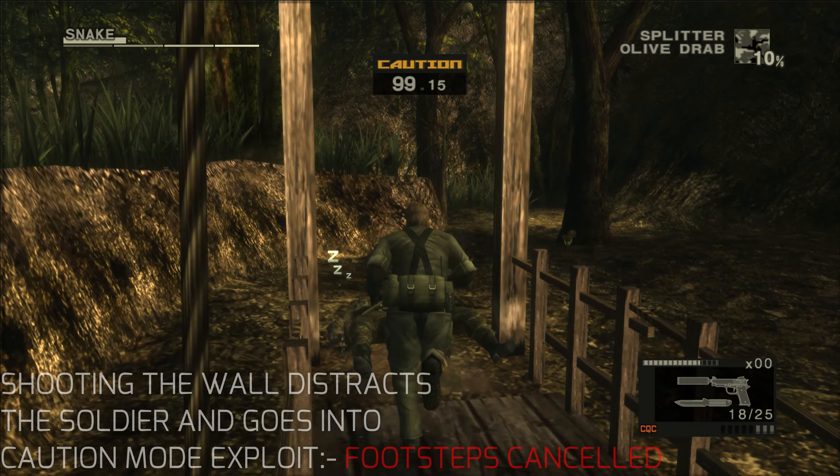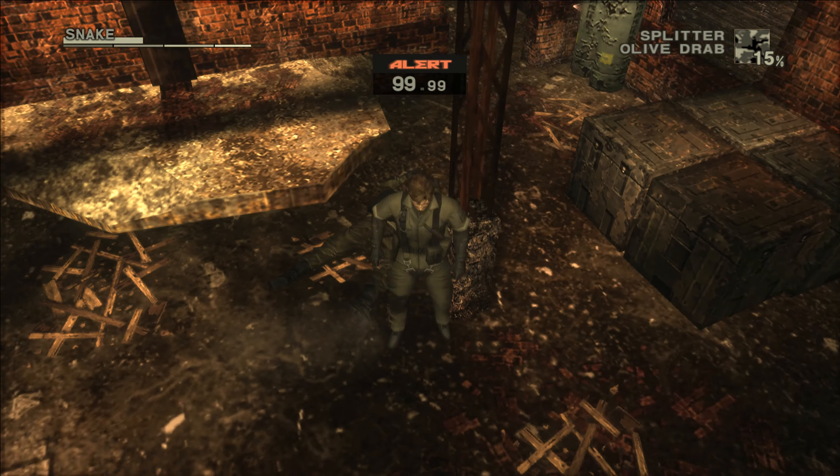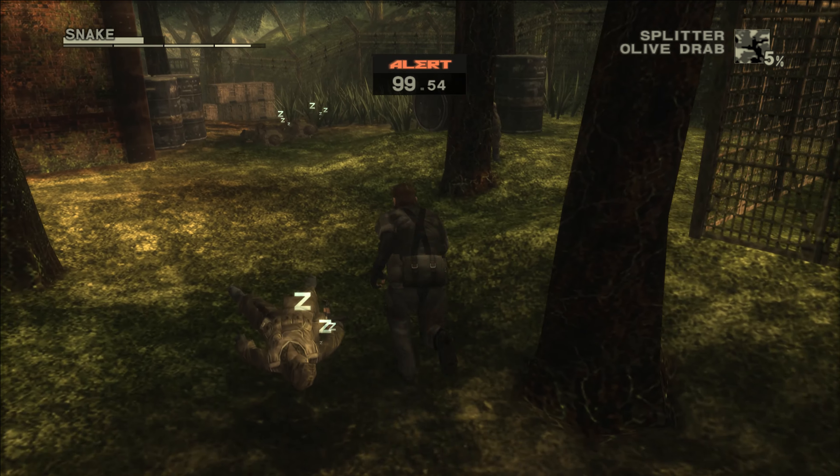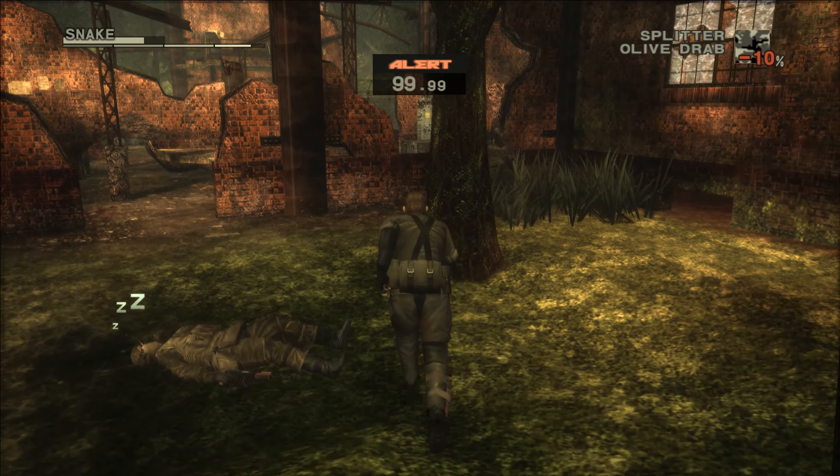The RPCS3 emulator and similar setups often struggle with replicating pressure-sensitive features. Without proper pressure sensitivity, actions like interrogating, choking, or slitting an enemy's throat become simplified. Using the circle button might immediately slit the enemy's throat instead of offering a range of actions. The PS2's pressure-sensitive buttons allowed for aiming and holding up enemies without firing — for example, holding the square button lightly let you run around with your gun without shooting, while applying more pressure would fire the gun.